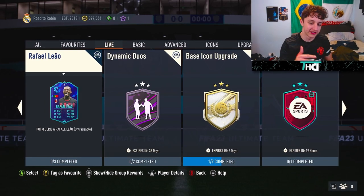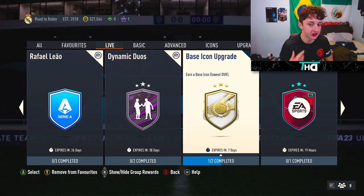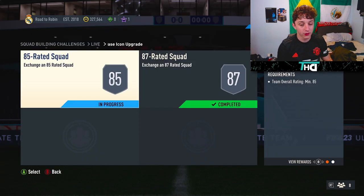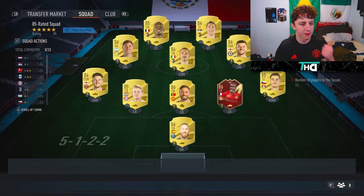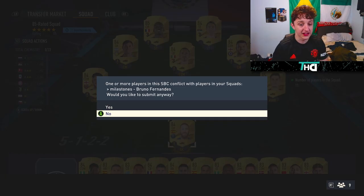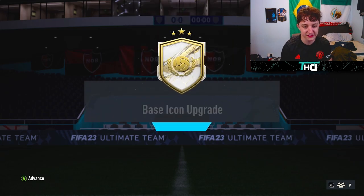With all of this World Cup content dropping currently, we have the base icon upgrade chucked into the mix. This has Rui Costa written all over it — I'm probably going to get like an 86 rated. I had to trade in my Benzema and Thomas Müller, so technically I'm paying like 100k for this pack and trading in a red card.